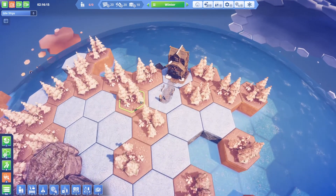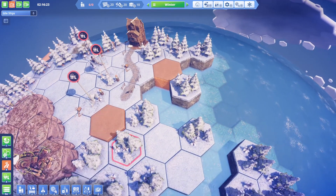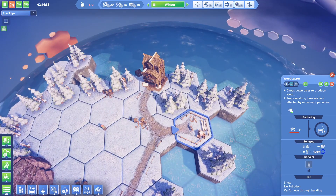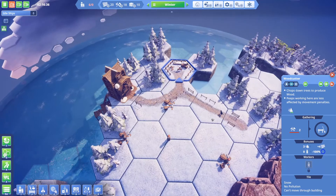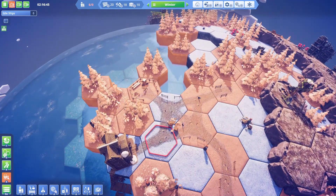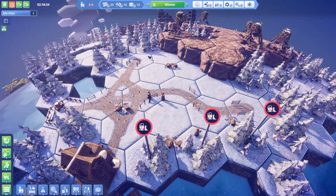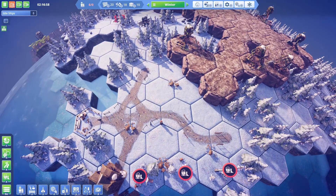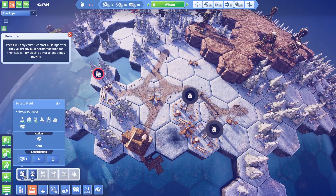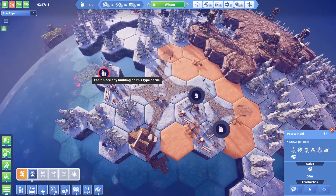First things first on the Island of Winter — let's demolish some of these and place a woodcutter right here, benefiting from three trees. We'll continue the road over here. This is going to be our forest area. We need to start doing some houses, so let's bring this road up and destroy these three to start adding houses. We'll place two houses here.